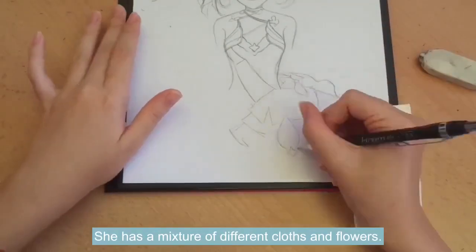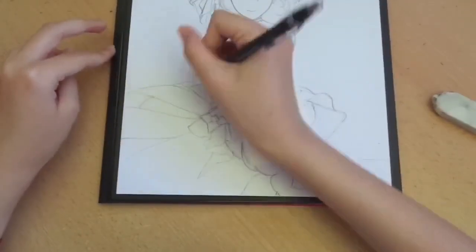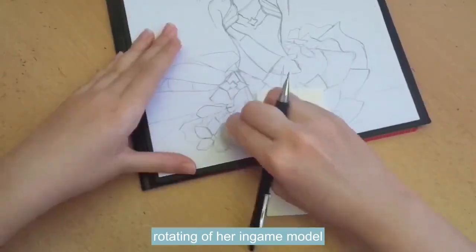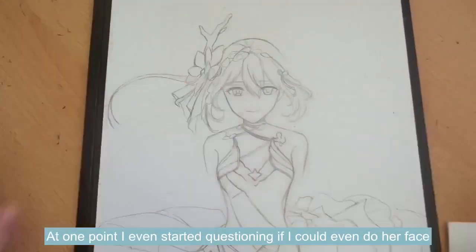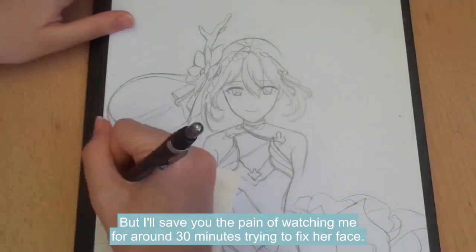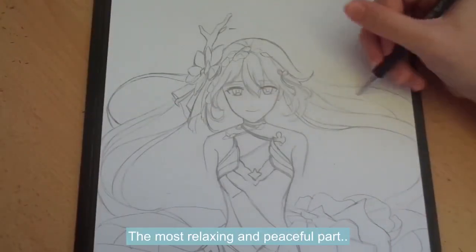She has a mixture of different quads and flowers. And if you don't pay attention or check them from different angles, you'll mess up. So during the whole process, there was a lot of rotating her in-game model and searching for reference on the internet. At one point, I started questioning if I could even draw her face. But I also feel the pain of watching me for around 30 minutes trying to fix her face. Finally, I got to do her hair — the most relaxing and peaceful part.